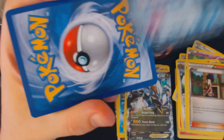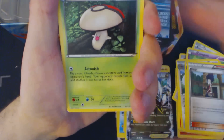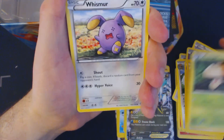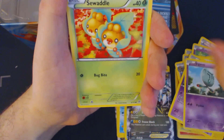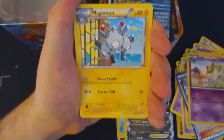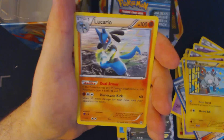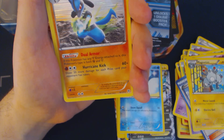So let's open the Plasma Storm pack. Another TCG Online code card. We'll start with Foongus, Quissmur, Gothita, Elgyem, Swadloon, Plasma Grunt, Kirlia, Magneton, Reverse Holo Vanillite, and Lucario.